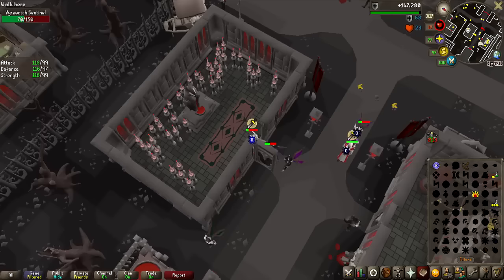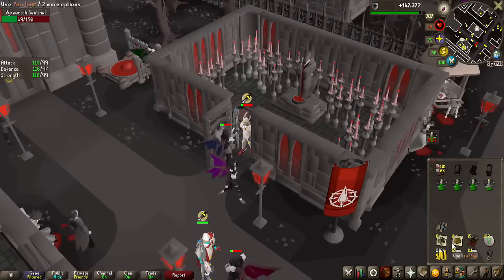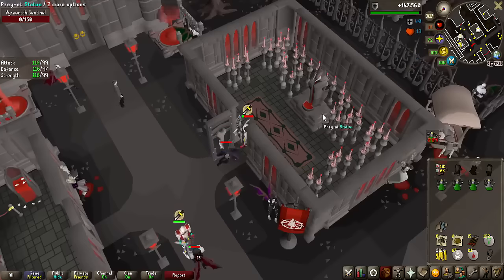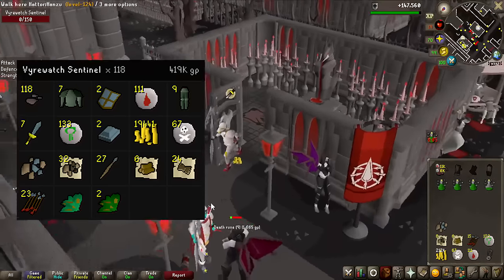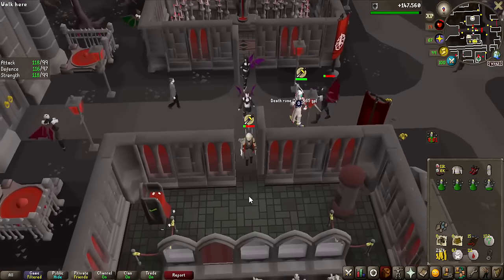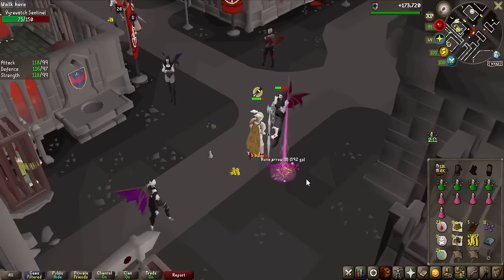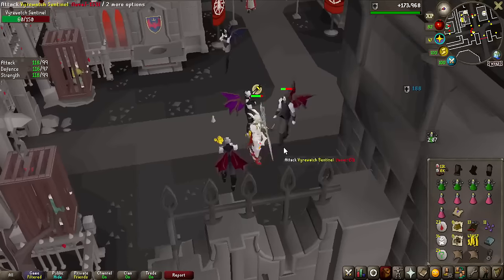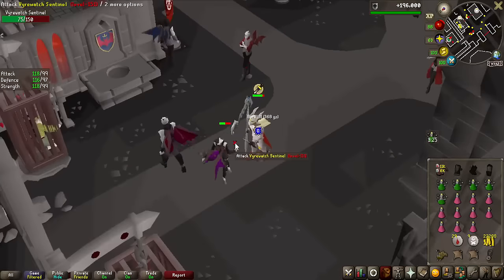Usually with bigger grinds I do 1 hour of testing to see how many kills I'm getting per hour. I've done 1 hour now — the loot is on screen — and that's 118 kills per hour, which means going all the way to 1,500 kills is roughly a 13-hour grind. A Hard Clue Scroll dropped — they're 1 in 100, so I'm actually a bit unlucky getting it this late. But we're going to do all of them.